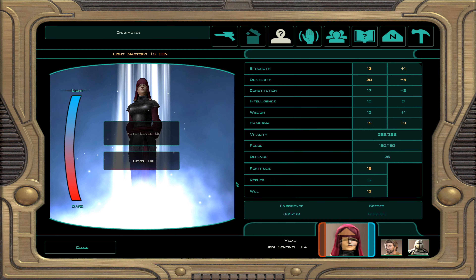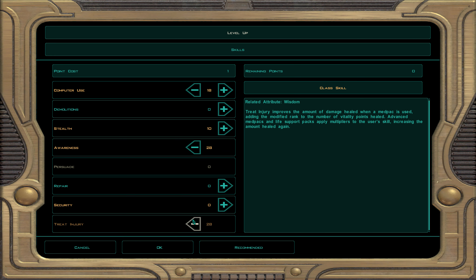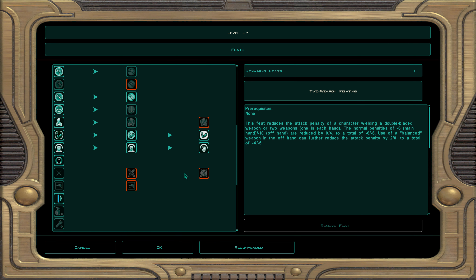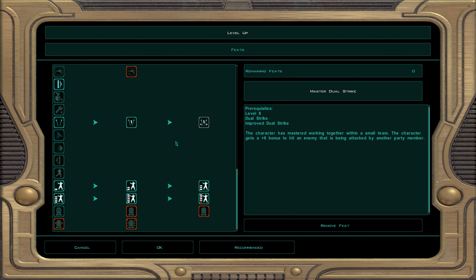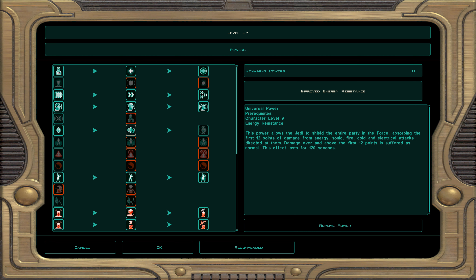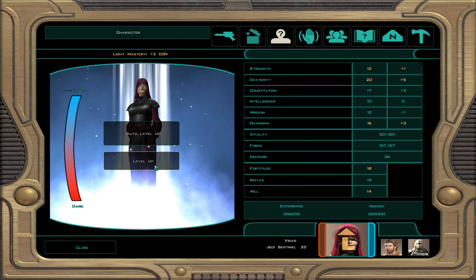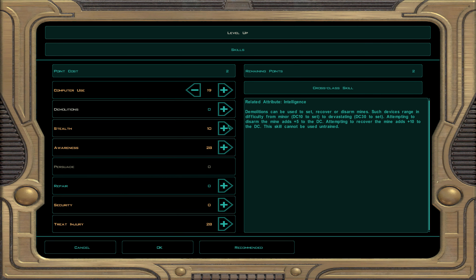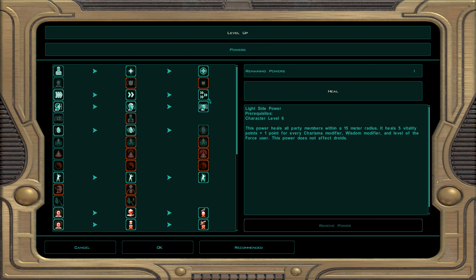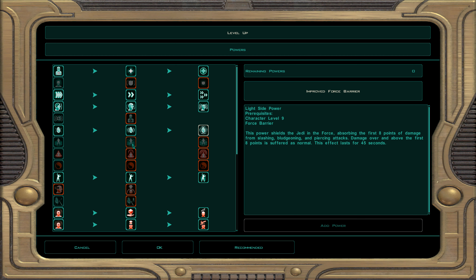Now we get Visas to level 25. Things are looking up — we're about to pass the halfway point in the 20s. Skills: computer use, awareness, and treat injury. For feats, we're done with dual strike — let's get master dual strike, so you get plus six bonus to hit an enemy if you and Visas attack the same one at the same time. For powers, improved energy resistance — it's an AOE version and the first 12 points get shaved off of elemental damage. Now Visas will be Jedi Sentinel 26. Ignore the unarmed specialist. For powers: master energy resistance — the first 20 points in elemental damage will be shaved off, and it's a party-wide spell.